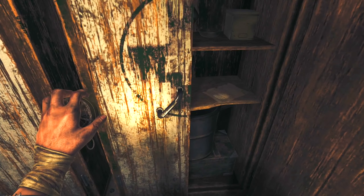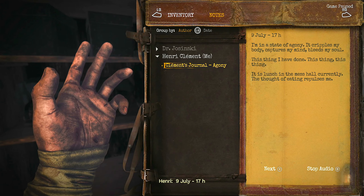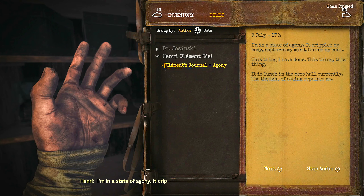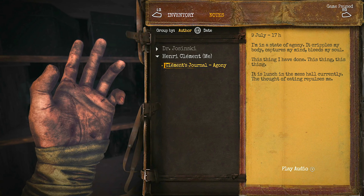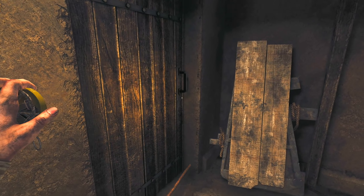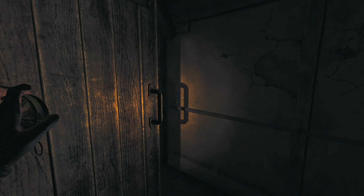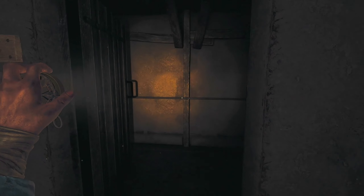Can I open this up? Anything else in here? What's that letter say? 'July 9th, 1700 hours — I'm in a state of agony. It cripples my body, captures my mind, bleeds my soul.' This is the mess hall currently — the thought of eating repulses me. That thing just fell down on me! And the thing is, I'm gonna have to keep charging my flashlight, which will probably cause noise, and I don't want that.